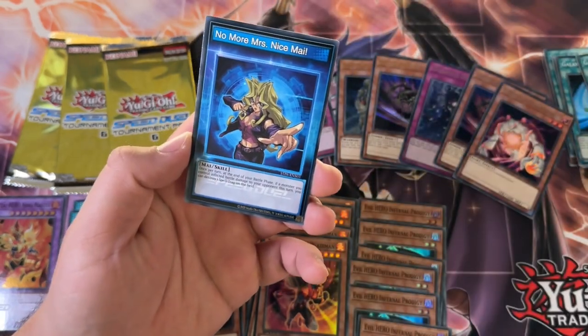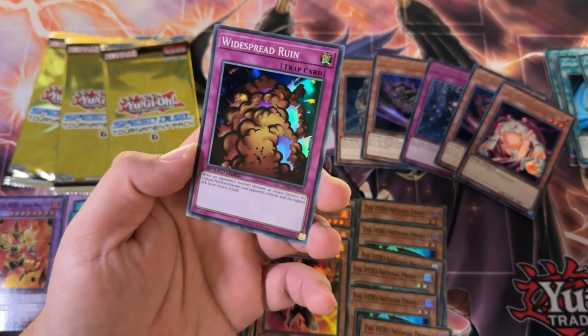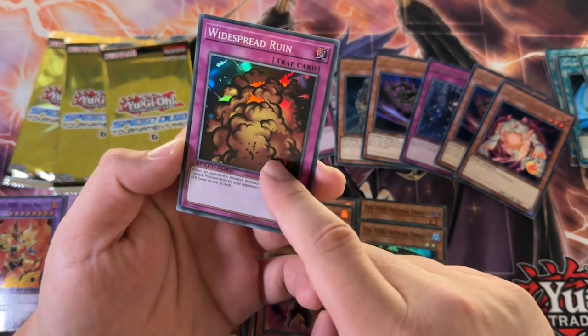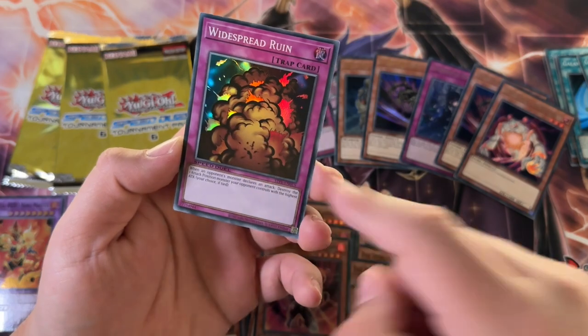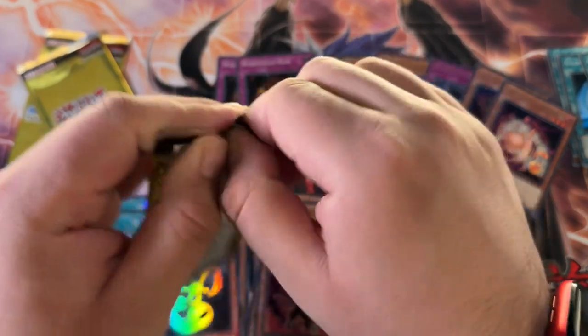Hidden Armory, No More Miss Nice Mai, and another Widespread Ruin. That looks pretty nice in this foiling too, because the foil is only on the explosion, not on the smoke. These cards are pretty nice, ain't gonna lie.